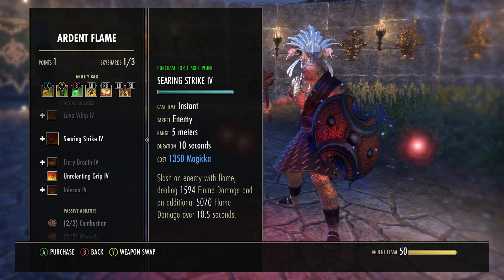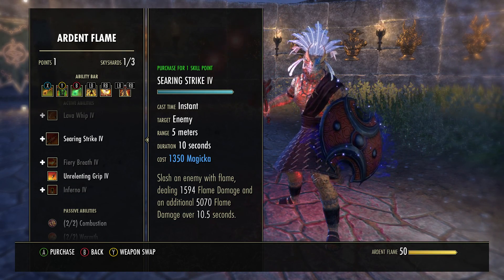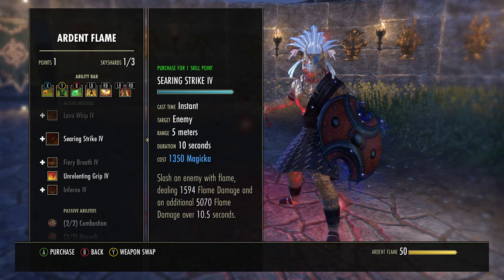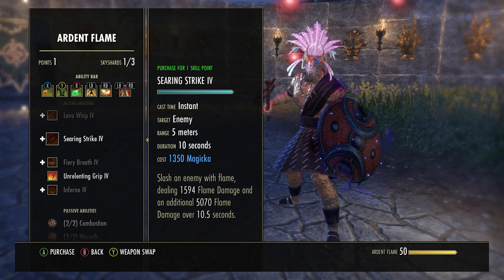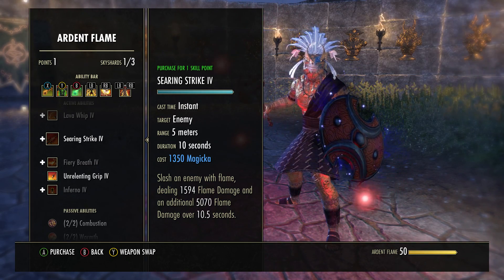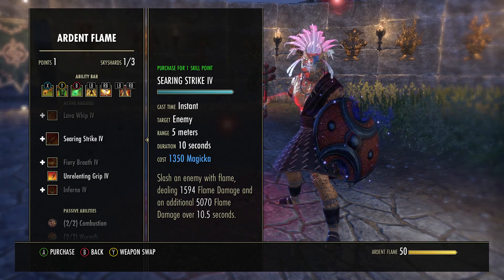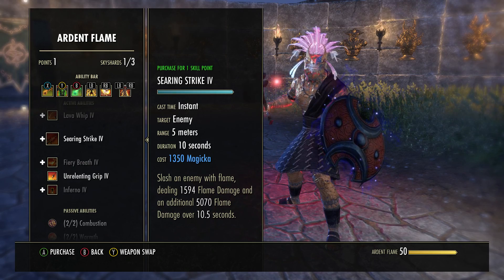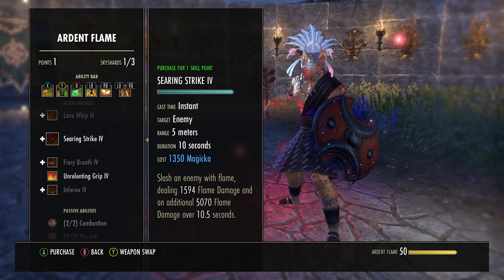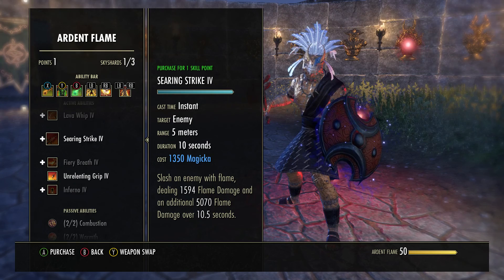Searing strikes is another honorary mention. If your heals aren't great, or on the last boss of axes, or you want to try something different: the morph version heals you after 10 seconds for some of the damage done. It's a fine skill - these are just honorary mentions of skills you can equip depending on your situation.